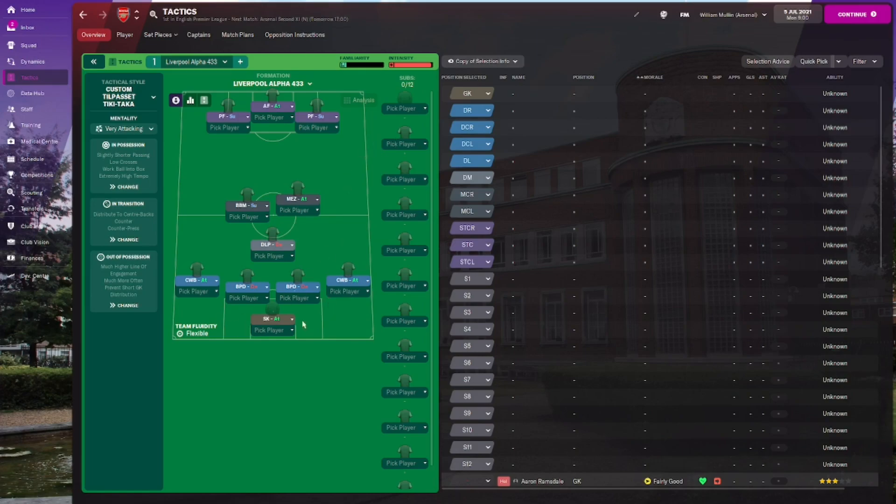We have two pressing forwards on each side of the advanced forward, both with roam from position and move into channels. The pressing forwards are both on support. The advanced forward on attack has take more risks, tackle harder and mark tighter. That's the rundown of the tactic — very attacking, so I'm expecting a lot of goals but also a lot conceded. The teams picked today are Arsenal, Everton, Strasbourg, Lyon in France, and Milan and Verona in Serie A.